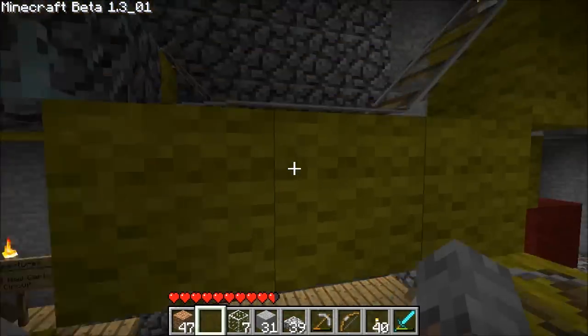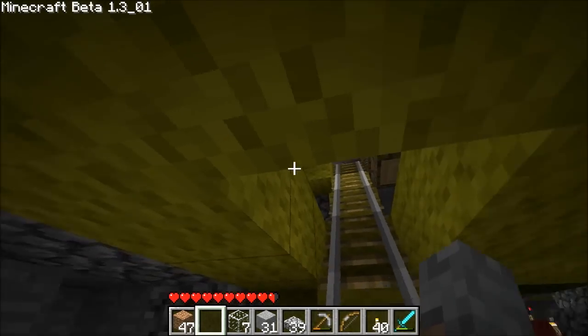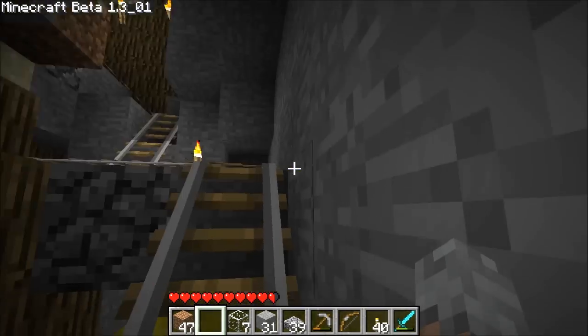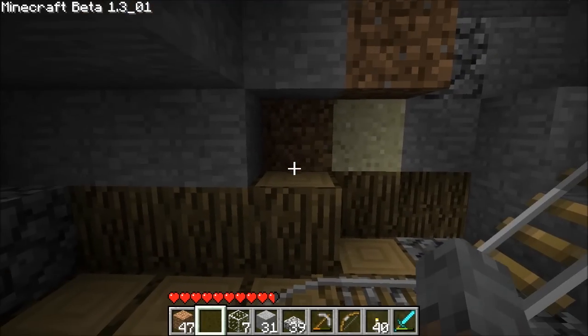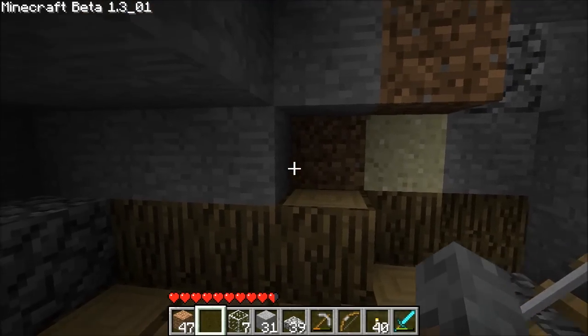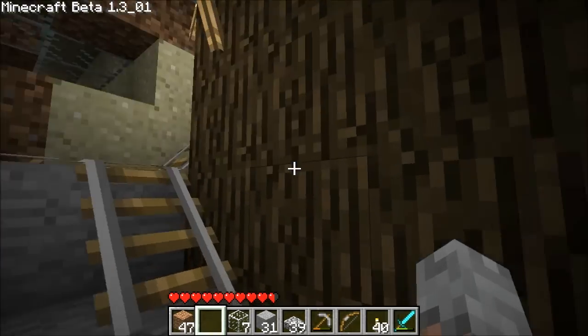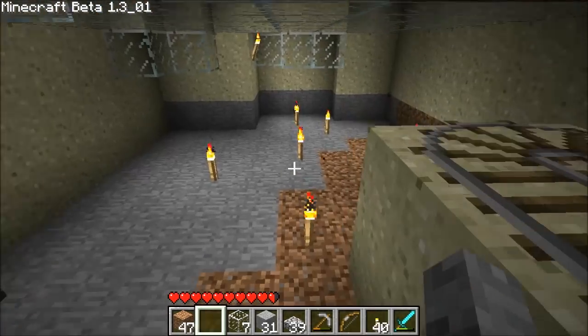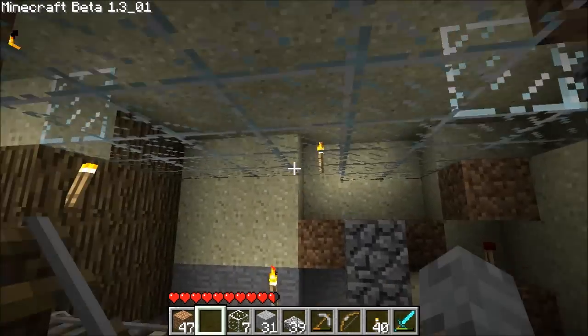The cart system still works, it's just nicer without. I'm going up here — this is all the way up to the spawn point, because this whole station is below it. Now up here is the cart restocking station. This is from outside, because a lot of people are unable to break all of these blocks here. So I'm just going to show you from the outside.